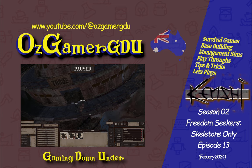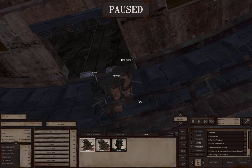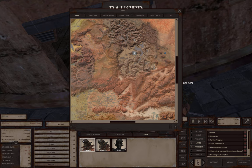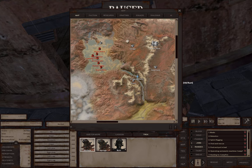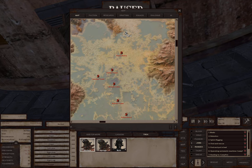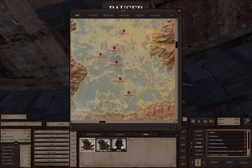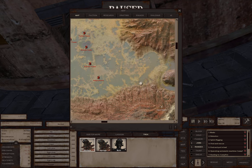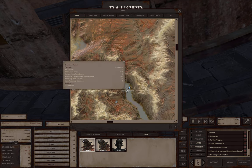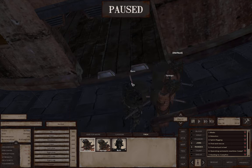Hello and thanks again for joining me for another episode of Kenshi with my skeletons only Freedom Seekers run. We are in vanilla Kenshi, picking up where we left off last time. After picking up Byrne from Byrne's Tower, we checked out most of the ruins but didn't go in the ancient lab - we're not quite ready for that. Byrne did lose a leg, and then we hot-footed it down and swam down the river to the drowned ruins, which is where we are now.